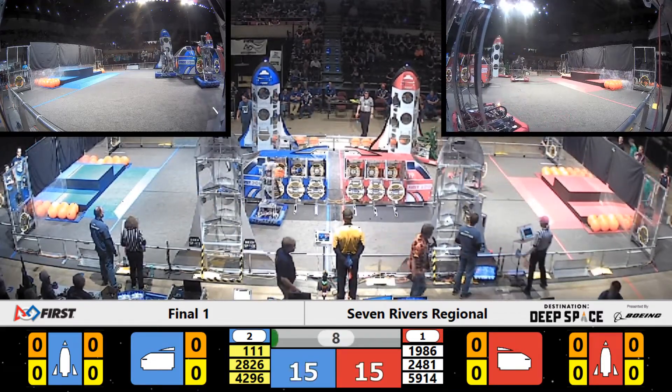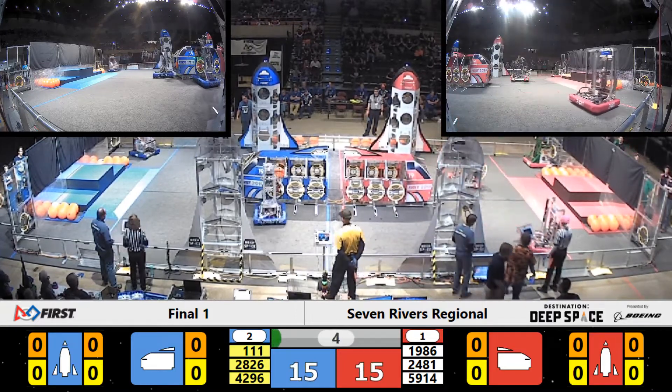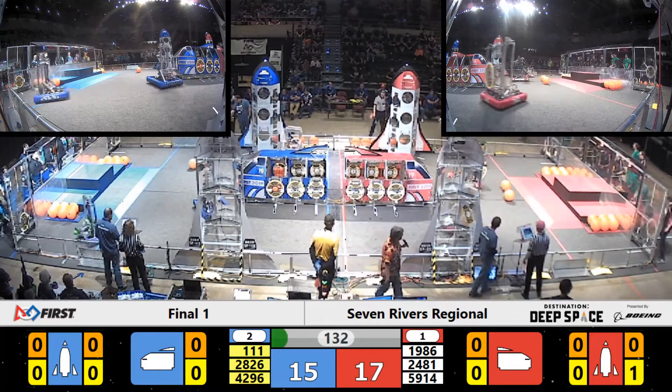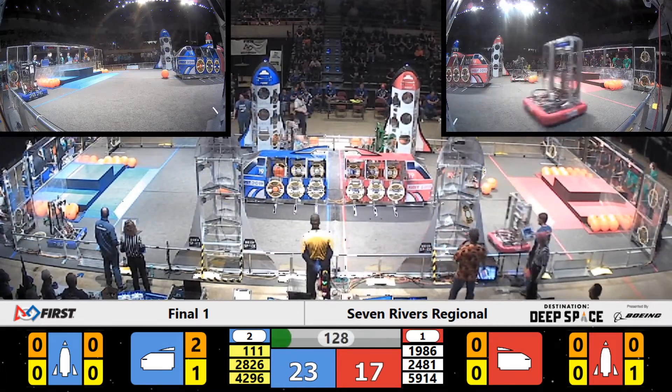Everybody moving off the HAP station, 15 points apiece for each alliance. In the sandstorm period, the sandstorm abates, the screen comes up, drivers can see the full field. And here we go!